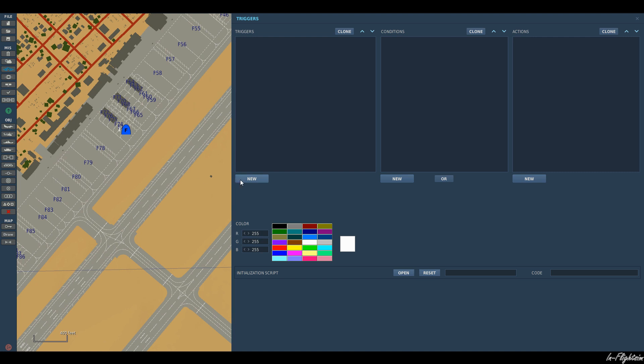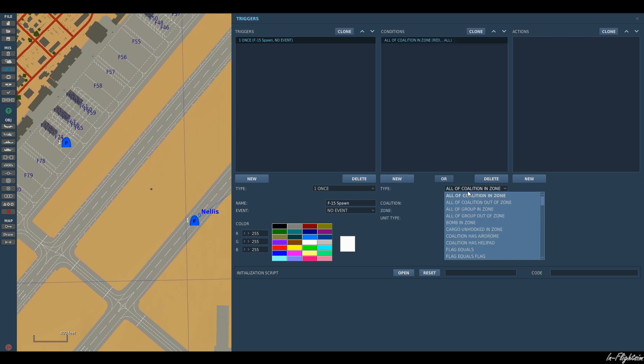So we've come over here to our trigger menu and let's name it F-15 spawn. Our condition — this is where you can start to play about with it once you get used to it, and there are so many different options you can have for the aircraft to spawn in. But for the purpose of this video, because we want it to happen once the aircraft has taken off, we're going to do it based on speed. The aircraft needs to be over a certain speed to get off the ground, so let's say 140 knots. Now once our A-4 reaches 140 knots, our F-15 should spawn in.